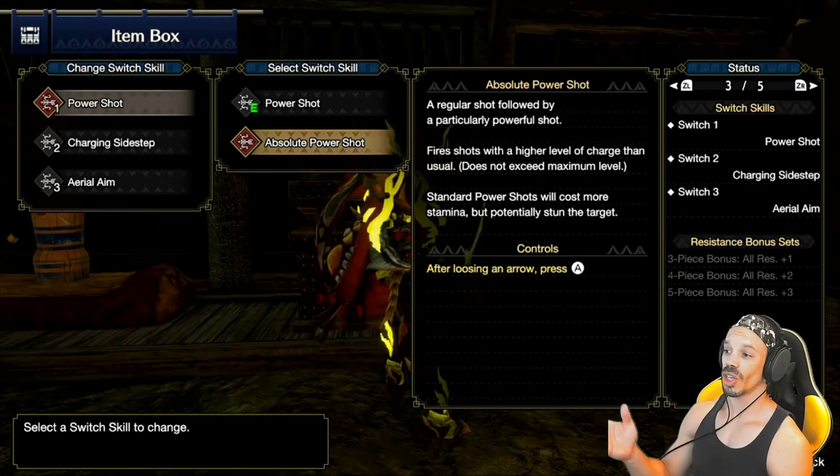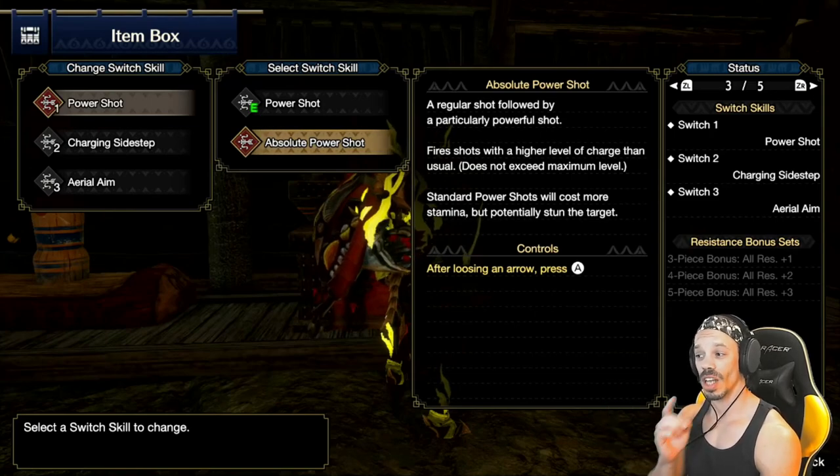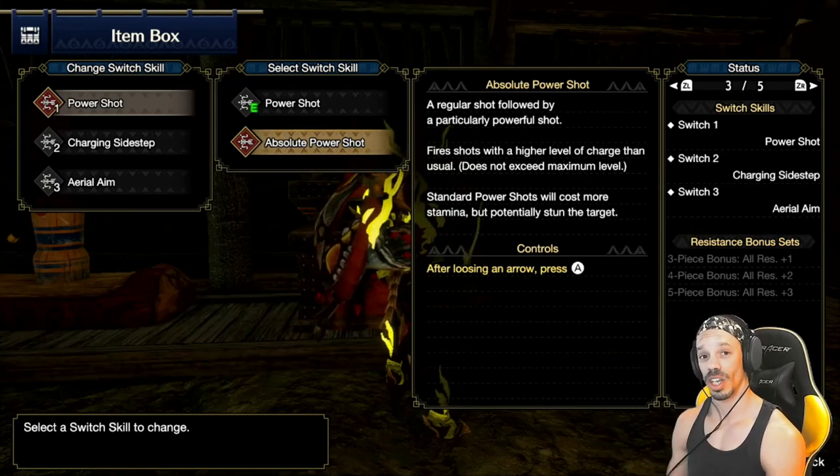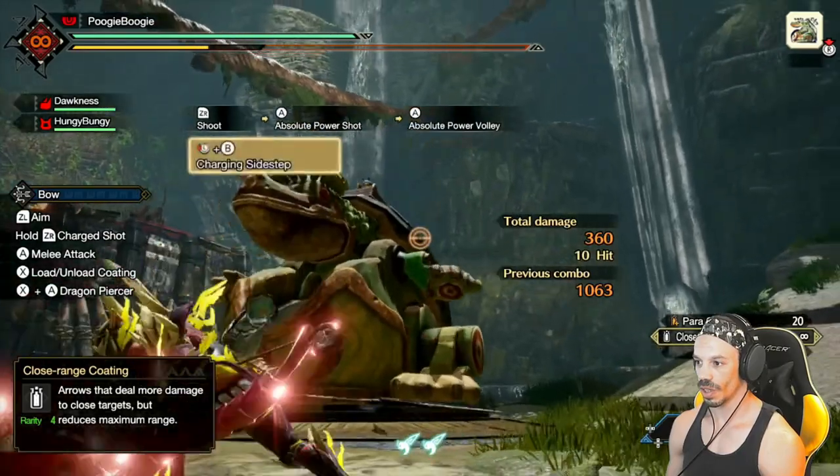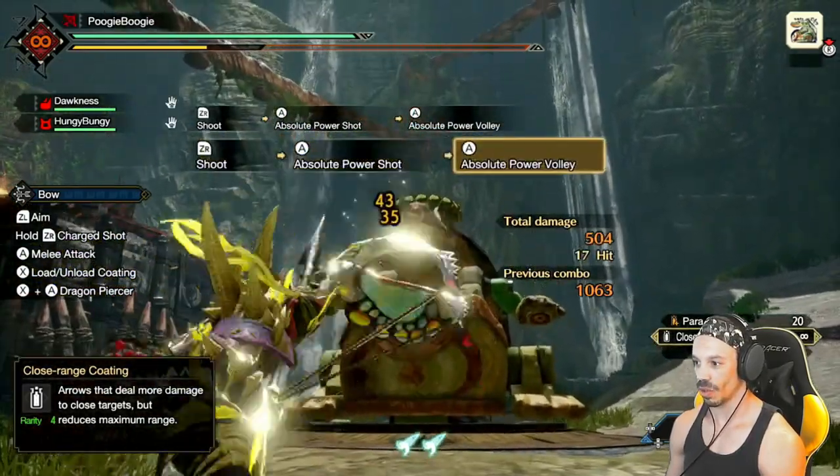At the item box, you can upgrade your power shots to absolute power shots. This shot is like your standard power shot but costs more stamina and can potentially stun your target — essentially free exhaust coatings. If you use the absolute power shot at the monster's face, you will eventually get a knockout.